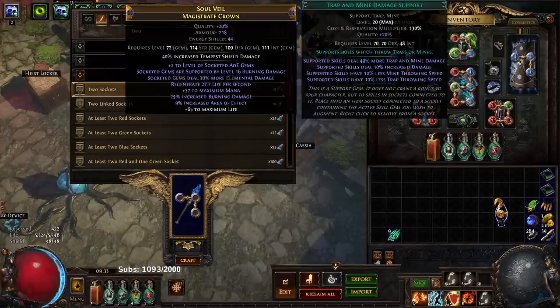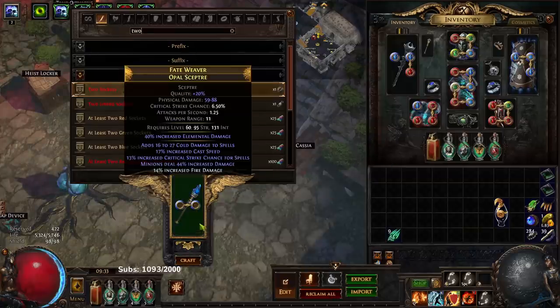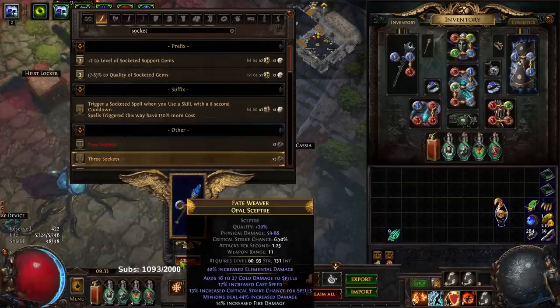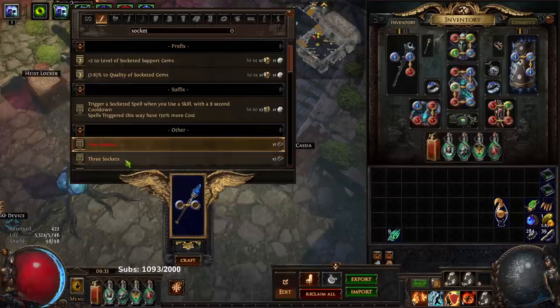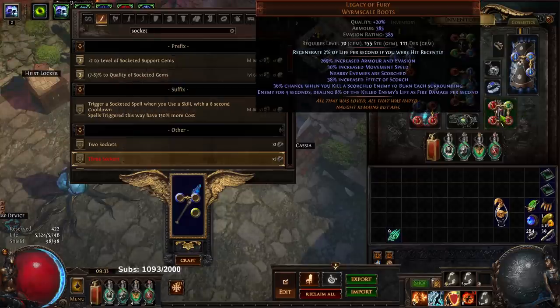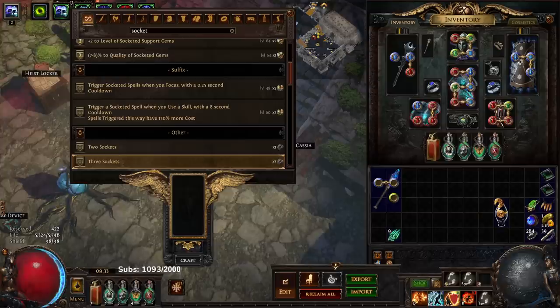So for example, when you're off-coloring something — say you have the colors you want on three sockets but not the fourth — the way the jeweler method works is it will always pull the last socket off. So if you go to three sockets, that third socket can hit red or blue; it could hit green, but you can just keep doing this to basically force it to be the next color. You can apply this to pretty much anything — this is how I usually end up getting four off-colors on very odd pieces like boots or gloves. It's very good when you need your colors and don't have chromatics or off-coloring resources.